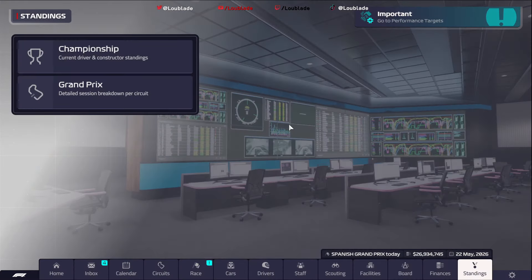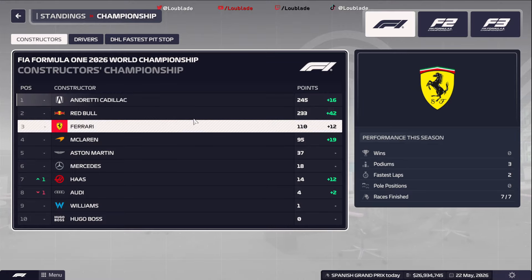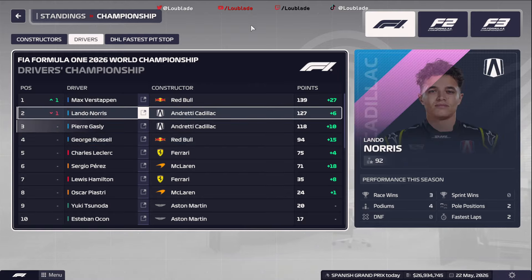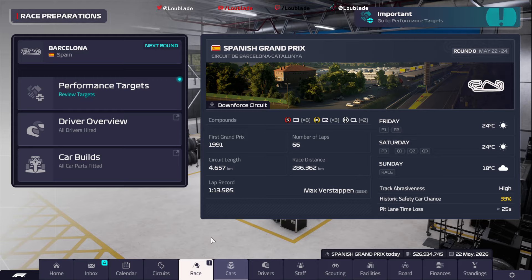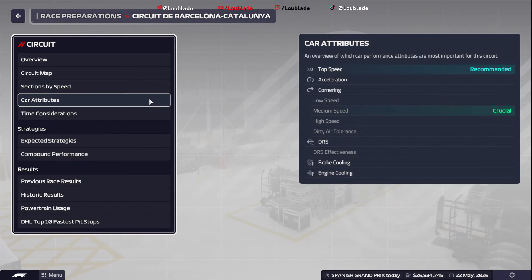This weekend should suit us a little bit more. Constructors-wise we are still top — sorry — by 12 points from Red Bull, Ferrari in P3. Drivers standings: Max Verstappen's back at the top from Lando Norris, Pierre Gasly in P3, and George Russell in P4. This weekend the track should suit us a little bit better. The Circuit de Catalunya, 66 laps, and car attributes — top speed and medium speed cornering — that's a little bit better for us.